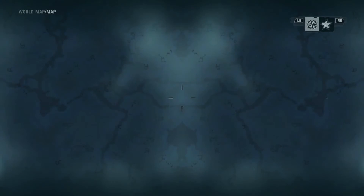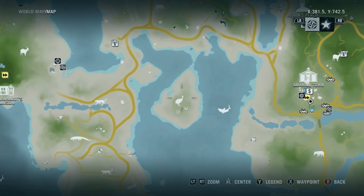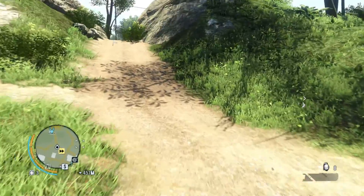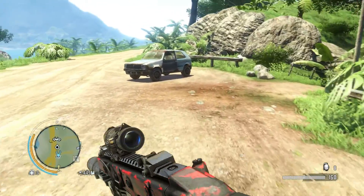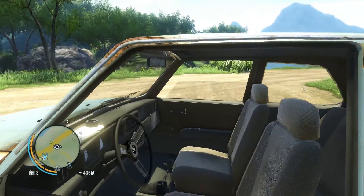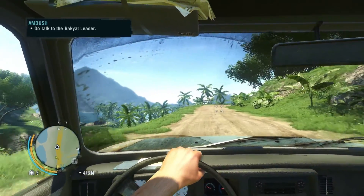This is a tutorial on how to craft the rugged wallet. You need cassowary leather — the cassowary is a bird found just west of Amanaki Town on a small island, fairly easy to get to. There are no outposts on it, so early on in the game, after you've crafted the simple wallet, you can make this and hold up to four thousand dollars. I'd recommend doing this as soon as possible.